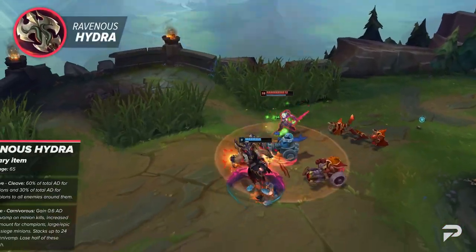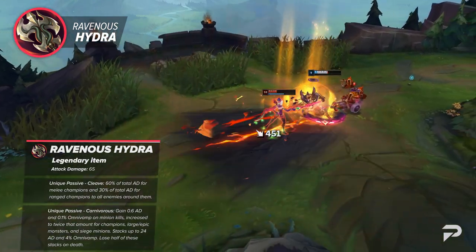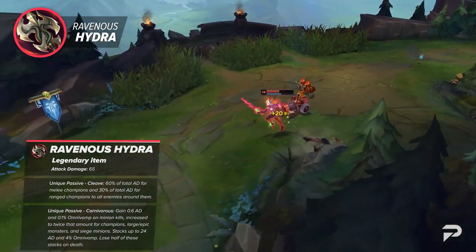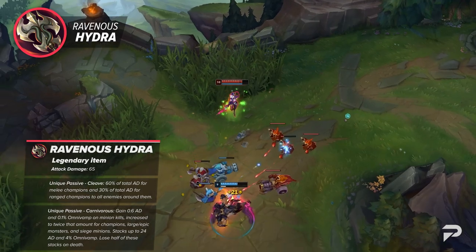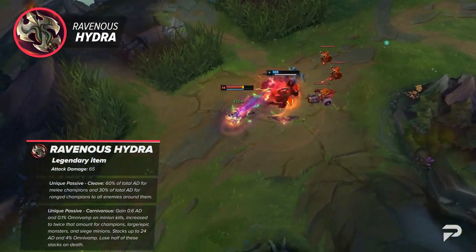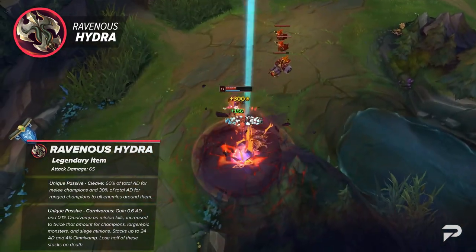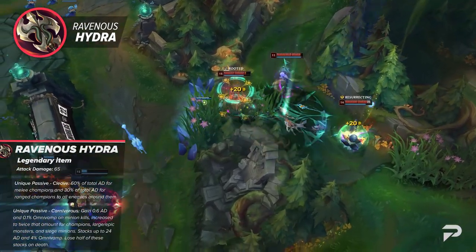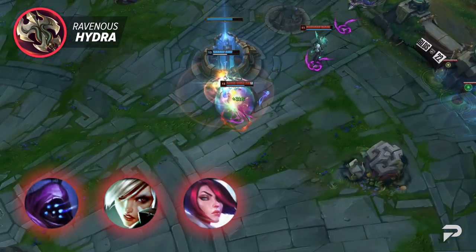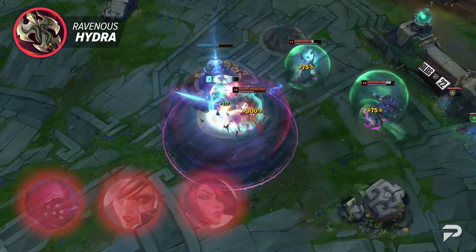Next up, we've got Ravenous Hydra — this variation reminds us of the old Sword of the Occult, an AD version of Mejai's. Your attacks and abilities deal AoE physical damage to other enemies. You now gain AD and Omnivamp whenever you kill a minion, and two times that amount when you kill a champion, large monster, or siege minion. Upon death, you'll lose 50% of your stacks. This is a powerful snowballing item you'll likely see on picks like Jax, Riven, and Fiora.